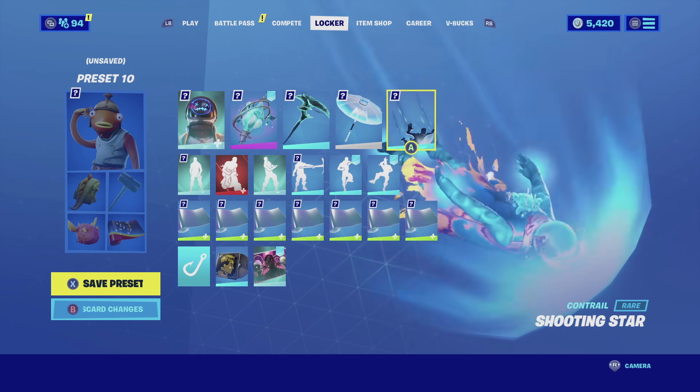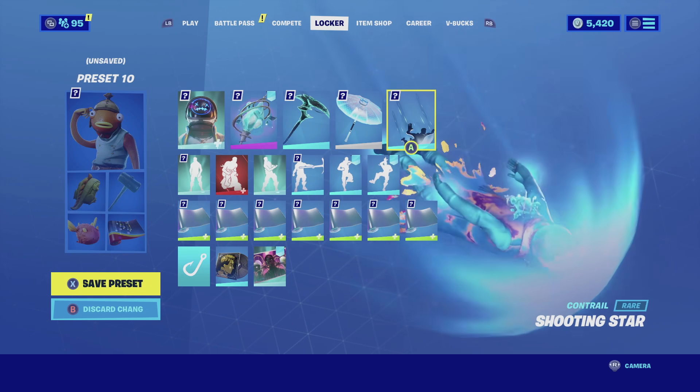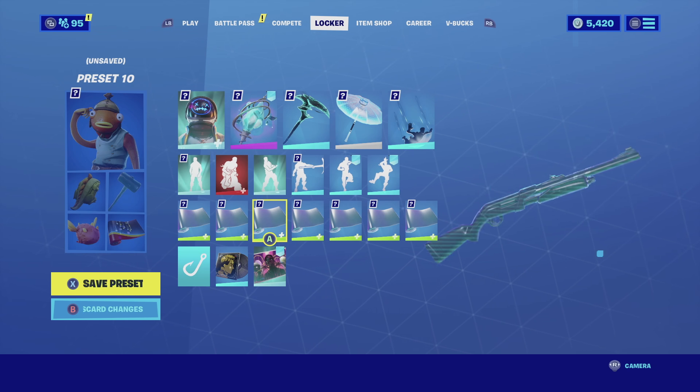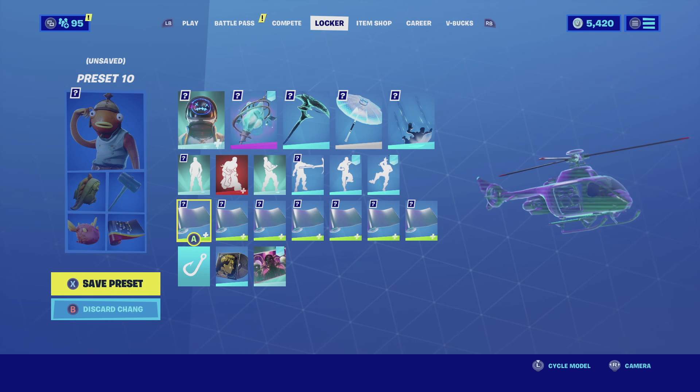For the contrail I'm going with the Shooting Star. The Shooting Star wraps the skin in a shooting star aura and is light blue, which really complements the skin nicely. And for the wrap I'm going with the Scanline. The Scanline has a similar animation to the skin itself and is also light blue so it matches really nicely. Enjoy the combo.